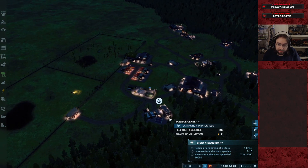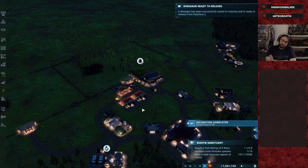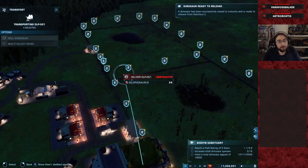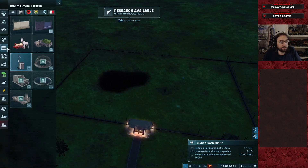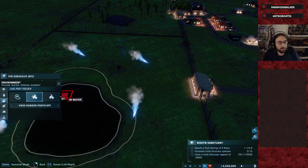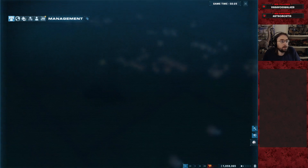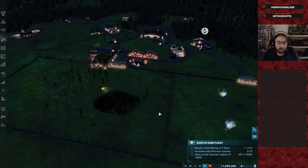I'm kind of tempted to try another difficult challenge mode after some of these innovations we've made, but the 300% appeal just sucks. We could try to speed run a regular challenge mode and see how fast we can actually do it with some of the new tricks. Dylos are goats, right? Pretty sure. Do we have enough stuff to process? Yes, because we are processing.